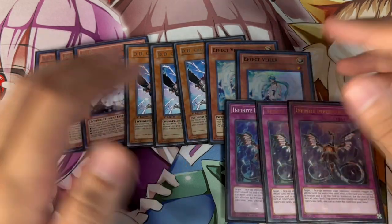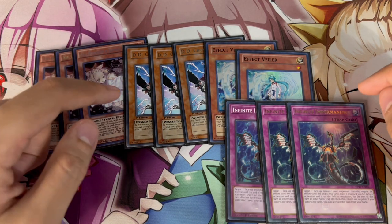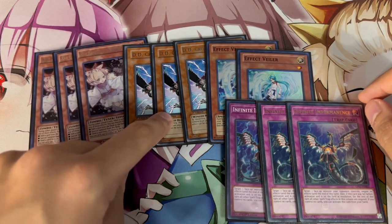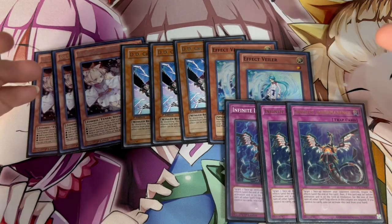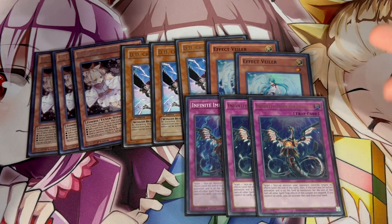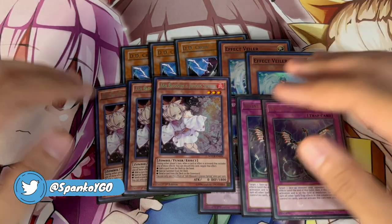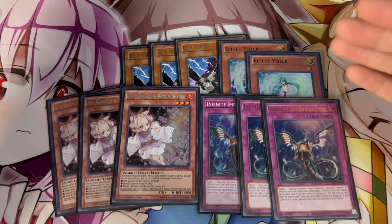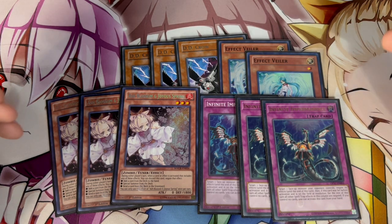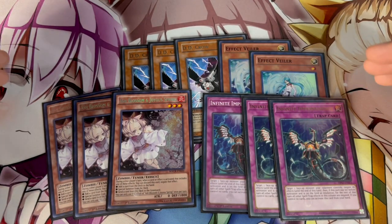DD Crow is also great because if they go Branded in Red you can DD Crow the target so Red doesn't resolve. Against Brave decks you can banish Water Enchantress before they get it to hand. Against Therion decks you can DD Crow the material before they activate Therion in hand so they can't special summon. Veiler and Imperm are insanely good against Sword Soul — if they can't get effects off their normal summons they'll have a hard time. Ash stops things like Brand Infusion. Ghost Bell doesn't do enough against Sword Soul, and against Branded Despia if they set up Branded Lost you can't even activate it.